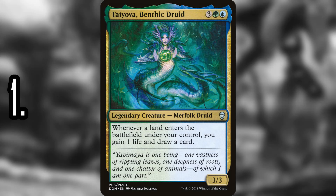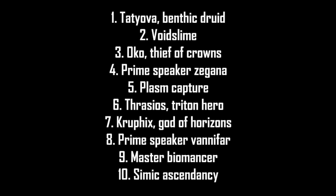Number 1 is Tatyova, Benthic Druid — without a doubt, since Dominaria this card has been taking control of Commander and has been one of the more consistently played options. Whenever a land enters the battlefield you draw a card and gain a life. That's the creature, but that consistency lets you climb back into any game, kind of like the Gitrog Monster in Golgari. You have an engine that isn't overwhelmingly powerful on its face, but everything interacts with it so well. In limited it's just an uncommon, but when you build a 99-card deck around it you can gain a bunch of life and draw a ton of cards.